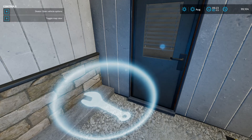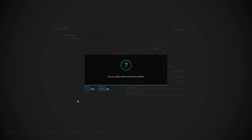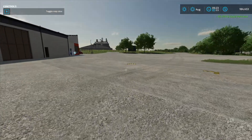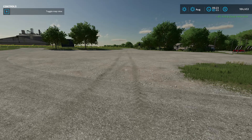It doesn't need repairing and the paint's in good condition. They're offering us more than they did through the garage menu — they're offering us $85,349 — so yes, let's go ahead and sell that. We're now at $184,453. We made enough money off that sale to be able to buy the next field.